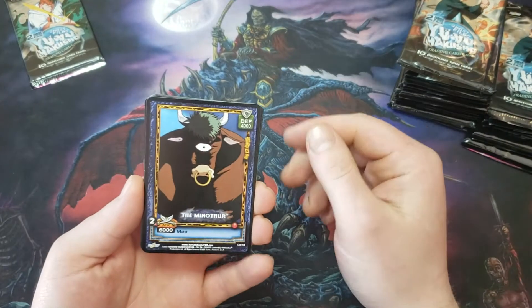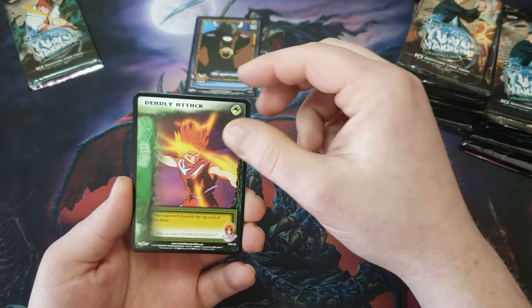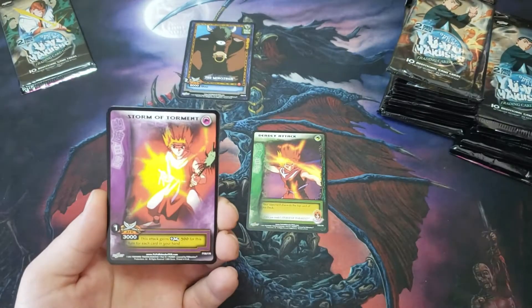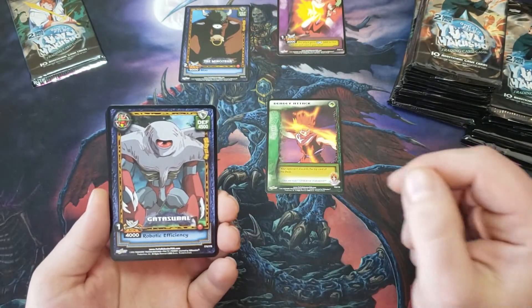I assume the back two are the rares and the front are all just commons. The Minotaur — character card, Deadly Attack. First pack — oh yeah, Storm of Torment right in the first pack, and an F. This is not a first edition booster pack, so that must have just never got fixed.